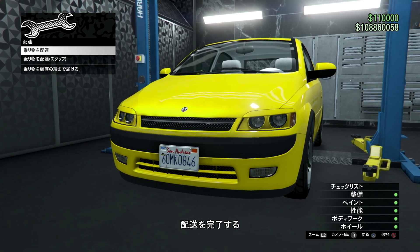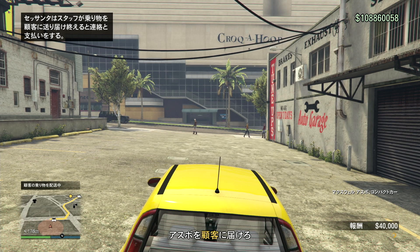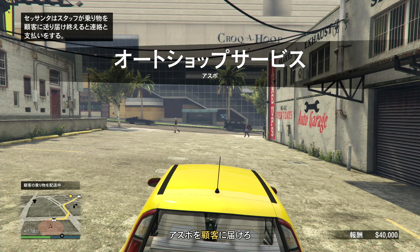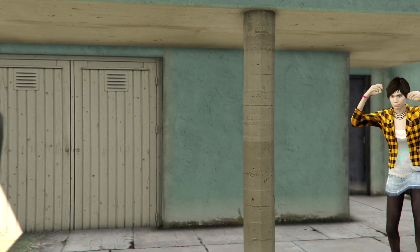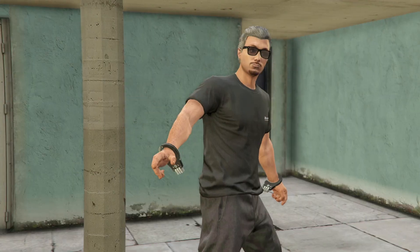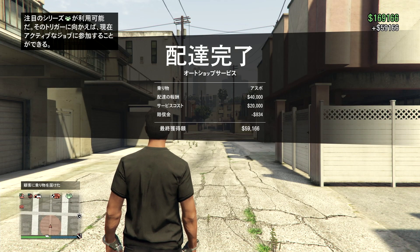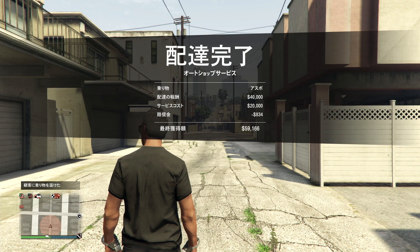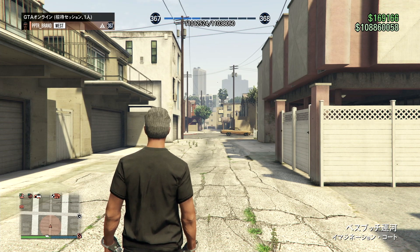オートショップを少しカスタムしていたりスタッフを多めに雇っていると2台届いているようになります。このまま2台目も4倍で稼ぐ方法で配達したいと思います。指定通りのカスタムをしたら、最後の「自分で配達する」のところにカーソルを合わせて、丸を押した瞬間に上十字キー1回と丸々って素早く押します。ドゥントゥドゥンみたいな音が鳴ったら成功です。ぶつけずに届ければ報酬は高くなります。